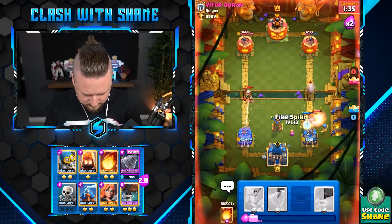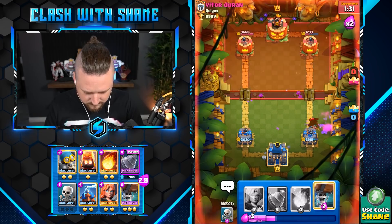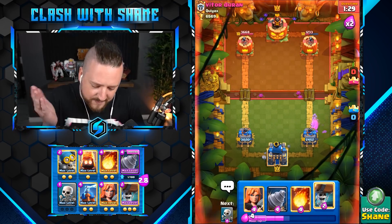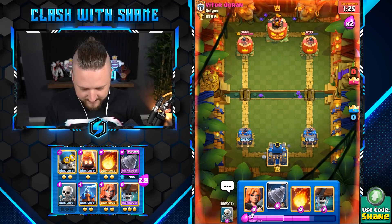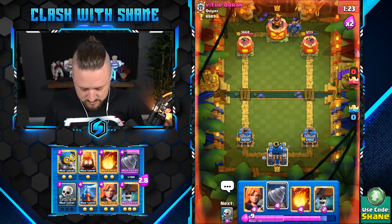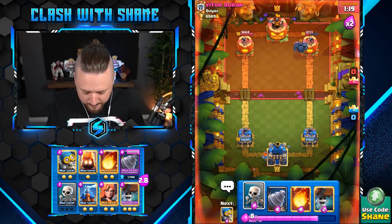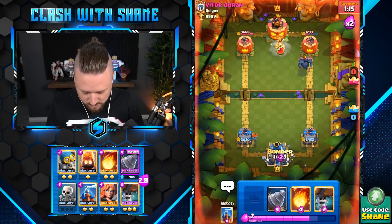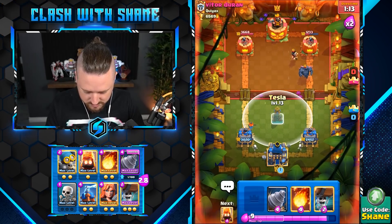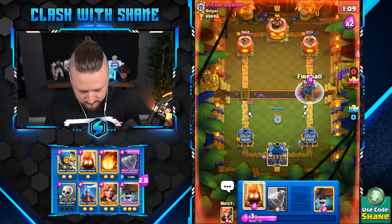One of these here — I'm okay with that damage. I think we should all be happy with that damage. Let's just go Valkyrie — oh no, I meant to go right lane Valkyrie. I'm a nub. Skellies here please. Bomber here please. Attach the tower in the middle here.